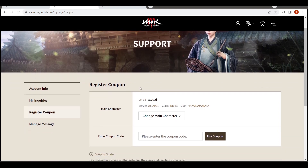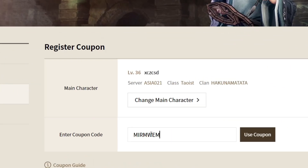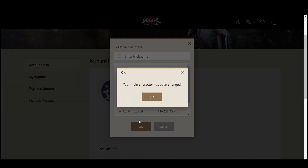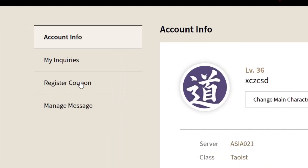Dragonians can receive a free gift by entering the simple code MIRMWEMIXAirdrop on the official website. All you have to do is log into the MIRM webpage, set up your main character, and click register coupon. That's it.